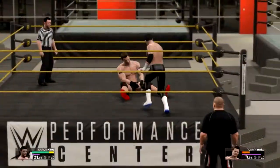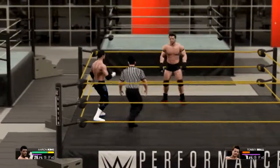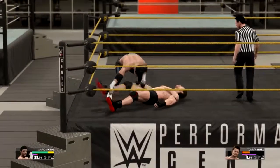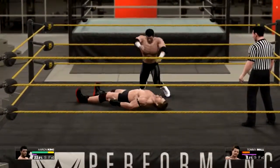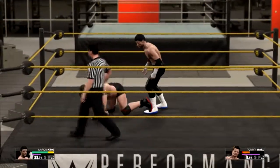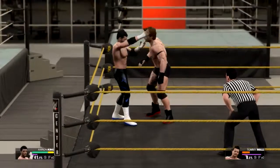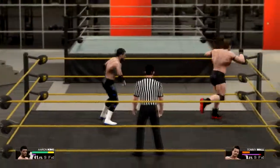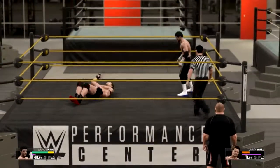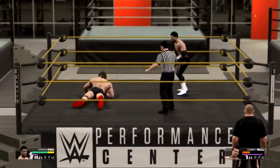We haven't made anybody tap out yet — should we try? Oh no, he reversed it. Reverse this — head scissors. He's probably messed up right now so I'm going to try and pin him. There's a cover — one, two — kicked out. Running hurricanrana. In the corner — that's the spinning DDT. That's got to be the three count. One, two — he's kicked out again.